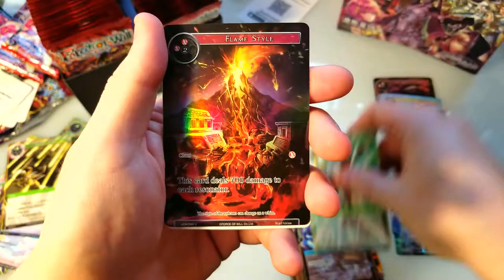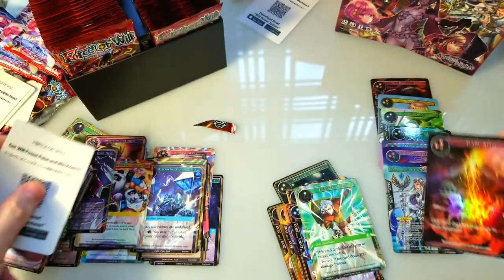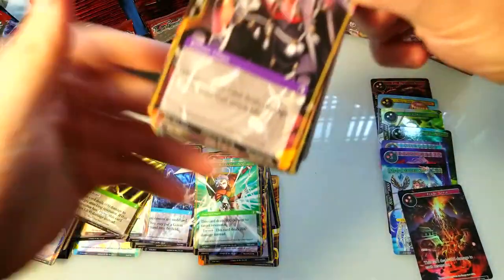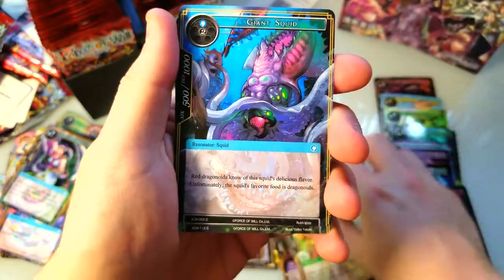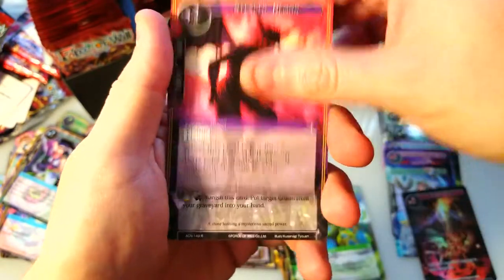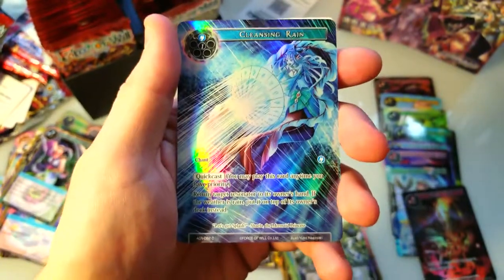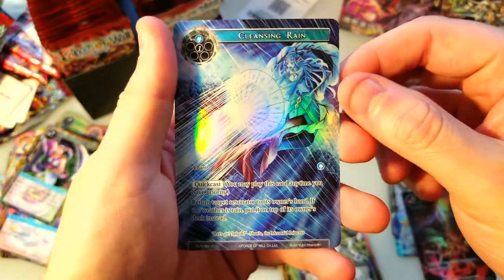Jewel shield, sound warrior, elemental blast, and a Flame Style as an uncommon holographic. Transforming vampire, elf, a giant squid, cleansing rain, dino rush, another archer, stealth demon — this is our rare: the Magic Stone. And on the end we've got Cleansing Rain — that looks like a full art foil. Pretty cool looking.